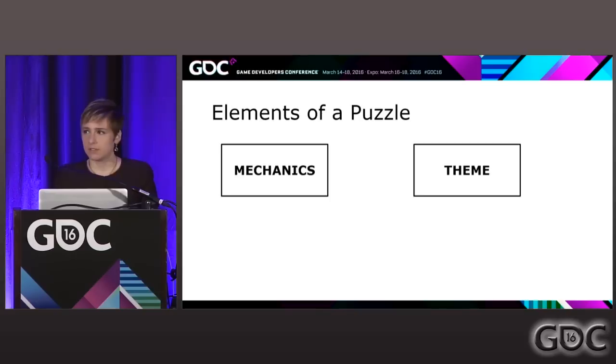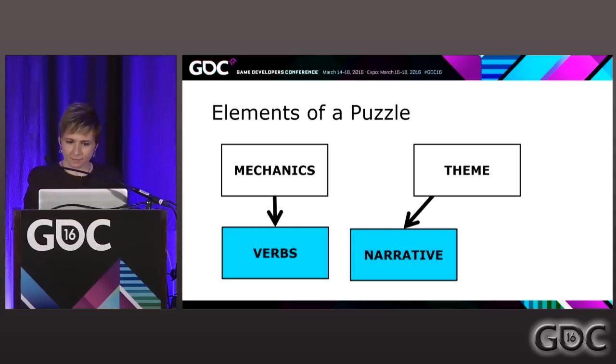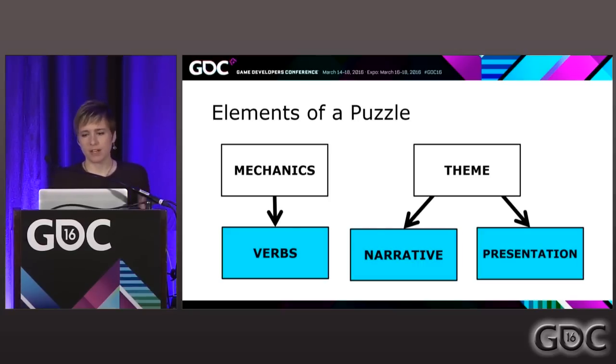Like any game, puzzles are a creative combination of mechanics and theme. In puzzles, I like to break mechanics out into verbs — specifically mechanics that the player can use, things the player can do in their level. On the theme side, we have narrative and presentation, which kind of go hand in hand. They both contribute to giving the player a context for the world and for your puzzles. A strong narrative gives the player a scaffold into which they can find relationships between different information. And it disguises the design — you're not throwing a Rubik's Cube in their face. It turns pressing buttons into a story they can tell about what they achieved while playing.